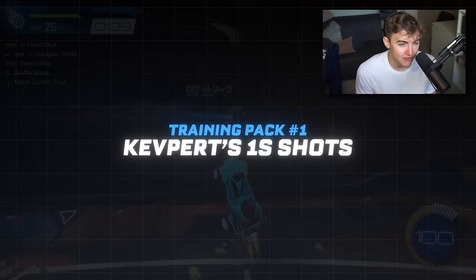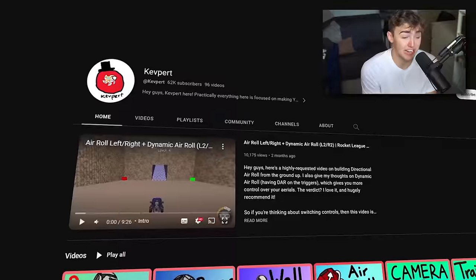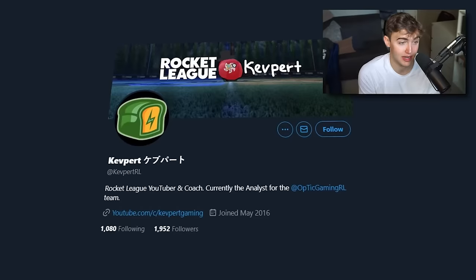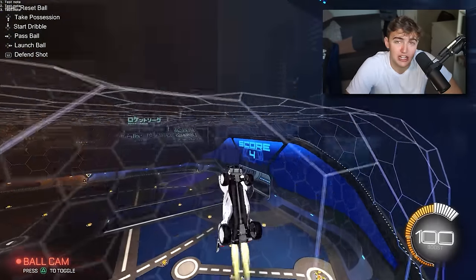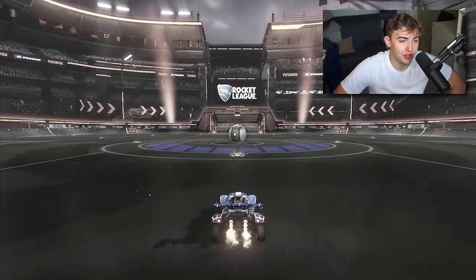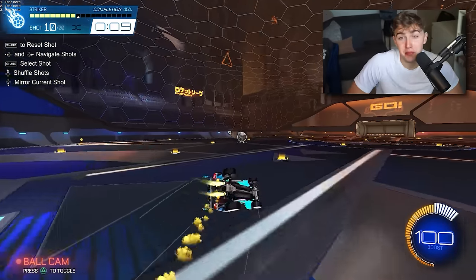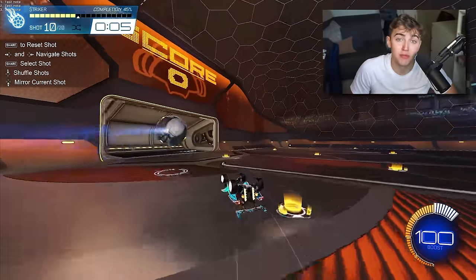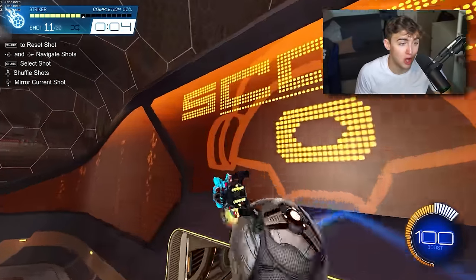Training pack number one: Kevpert's One Shots. This is not the first time you will see Kevpert on this list - he's probably one of the best, if not top three, guide makers and advice YouTubers in this game. The reason Kevpert's One Shots pack is so good is because every shot has a setup that feels like an in-game situation, instead of just a past-the-center ball you have to score. You'll often have to set up the ball from your side of the field, start a bounce dribble, or use power slide to change the direction of the ball before you take your shot.